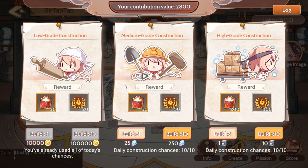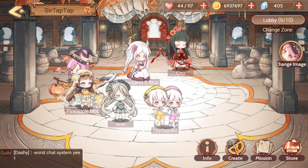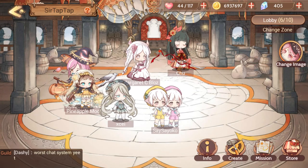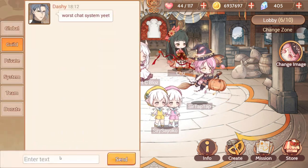My guild was established about a week ago and we're on level three now. We have 40 people, and it looks like we're going to get to level four in about eight days based on our rate. Once you've created a level one guild, all you can really do is build and talk in the chat.